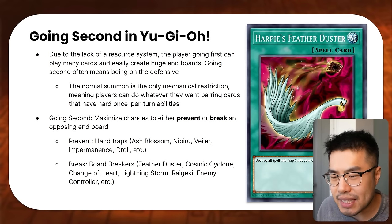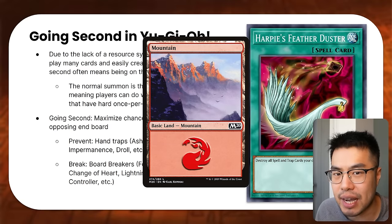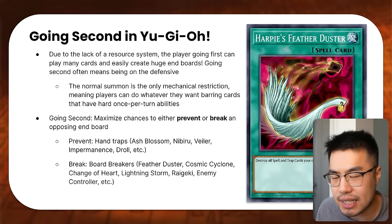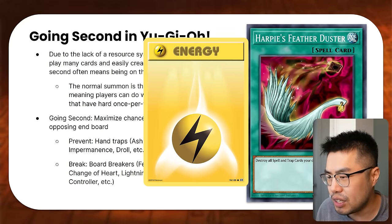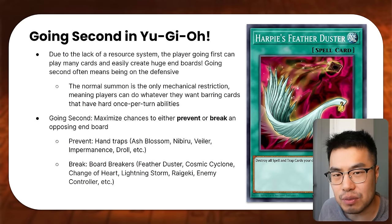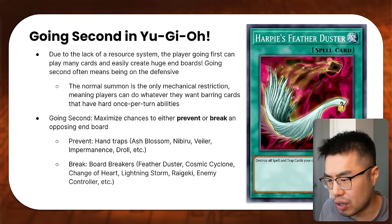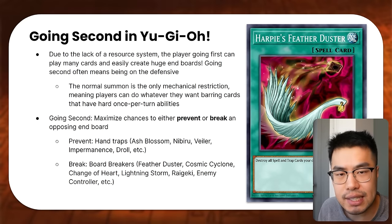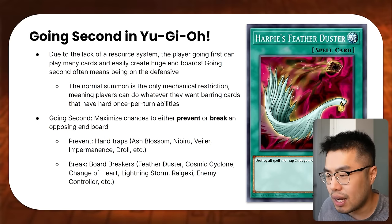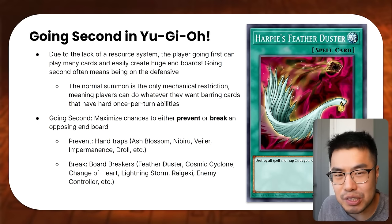Going second in Yu-Gi-Oh! is a lot different than going first. Due to the lack of a proper resource system — it's not like Magic the Gathering where you have land cards to tap for mana — the player going first can basically play as many cards as they want and easily flood the entire board with monsters. There's very little restricting you besides the Normal Summon. A lot of newer cards have hard once-per-turn abilities because Konami realized the game doesn't have a resource system. Back in the day, people could activate Pot of Greed up to three times, but nowadays newer cards all say you can only activate them once per turn.